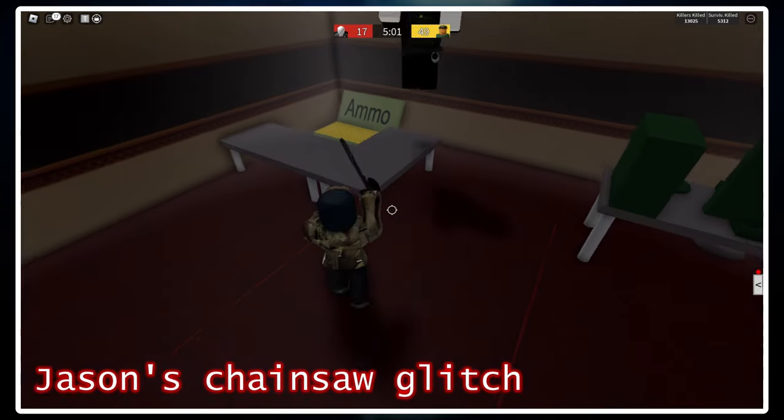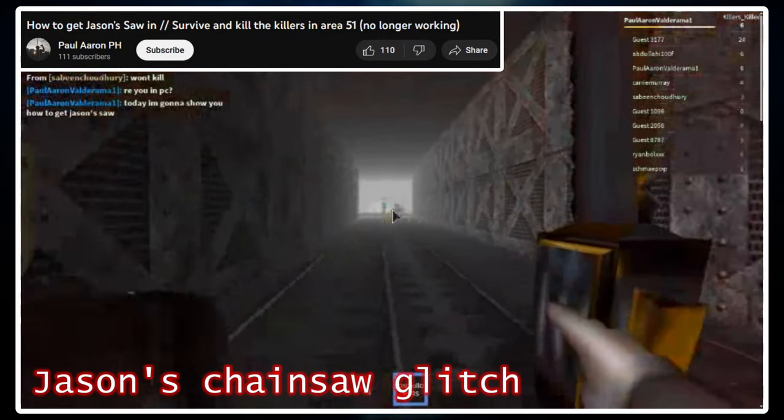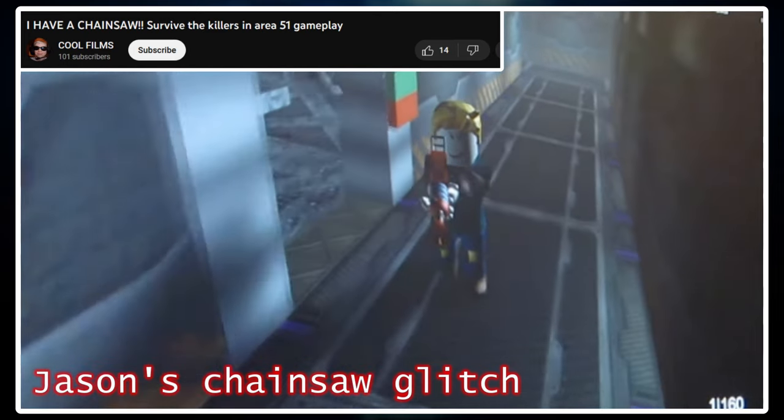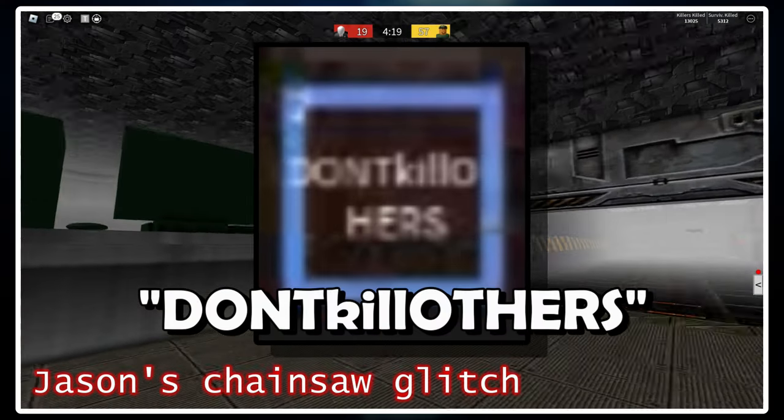The Jason's chainsaw glitch refers to a glitch that could happen in older versions of Saktik where, if you did a bunch of insane stuff, you could actually obtain Jason Voorhees' chainsaw weapon. This glitch has long been patched — it's been patched for so long that Jason doesn't even have a chainsaw anymore; he has a machete. According to some longtime Saktik players, the chainsaw glitch apparently allowed you to kill other players with the chainsaw, which would make sense technically. Basically, kill mode before kill mode was a thing. Also interesting to note is the name of the weapon itself: 'Don't kill others.' Interesting name, Homer.